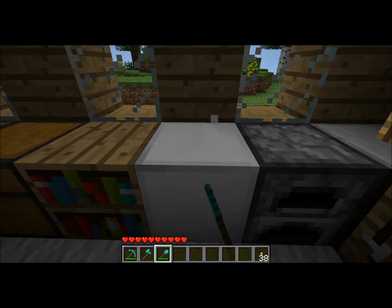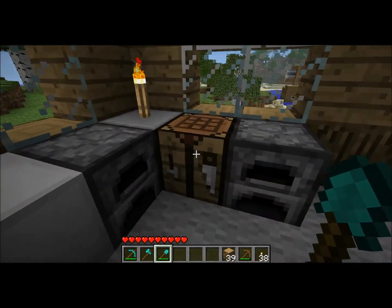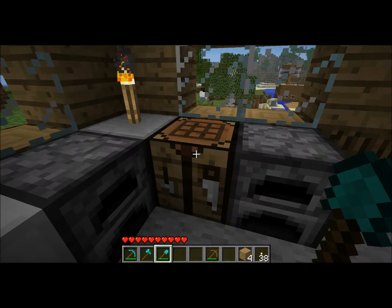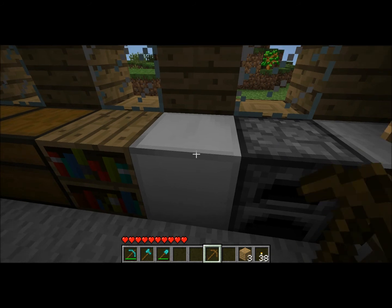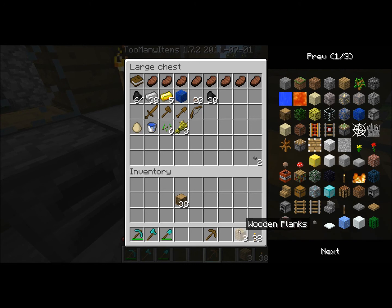This is an anvil — well, it's an iron block, but it's also an anvil, which I will explain now. As you can see, my wooden pickaxe is a little bit damaged. If we go up to the iron block and right-click, you can see that the wooden pickaxe is fixed.